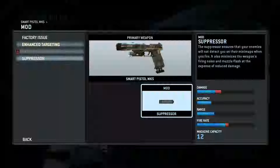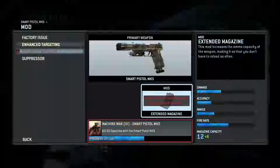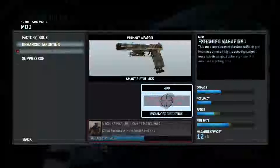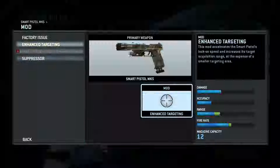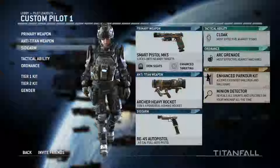If you play some games, you get challenges. And if you complete challenges, you are capable of upgrading this thing. You can put the suppressor on it, so you're not getting seen on the minimap. But I'm going to put enhanced targeting on it, because that's very handy with this gun. And you will see that when you're in gameplay.